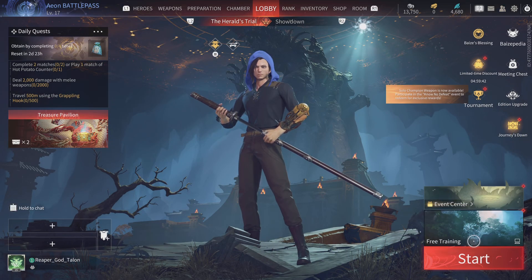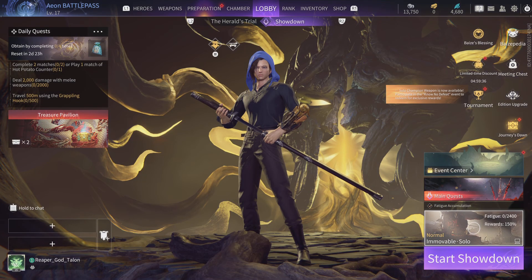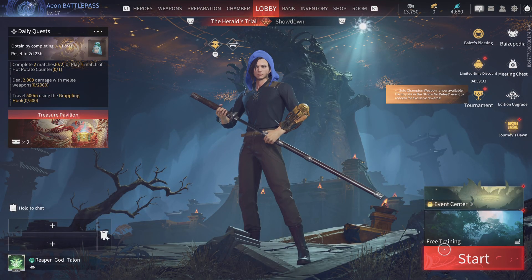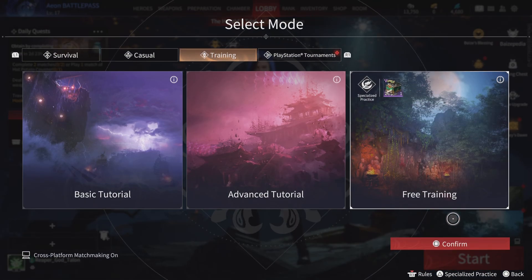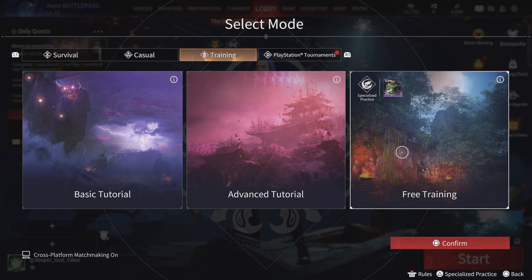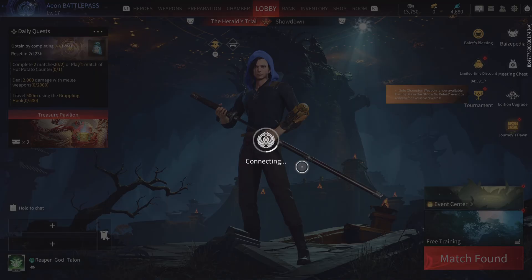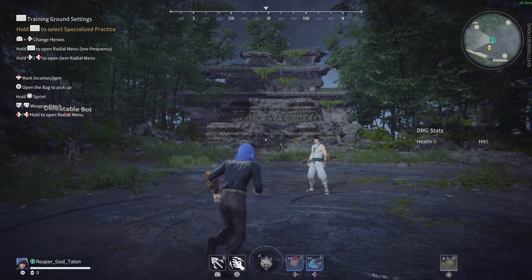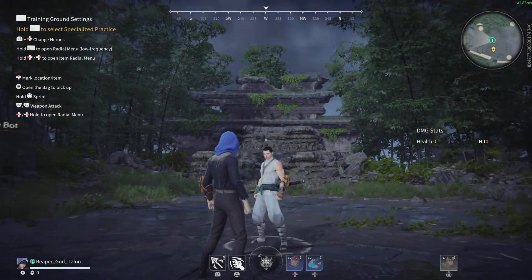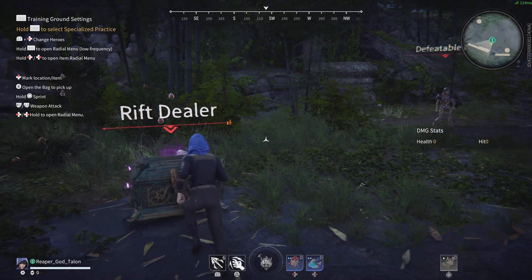Starting up, you'll want to hit the training area. If you're on showdown, just hit the L2 button and click on that — the mission board — and then you can go to free training. Here you'll be able to test your skill against the defeatable bots.